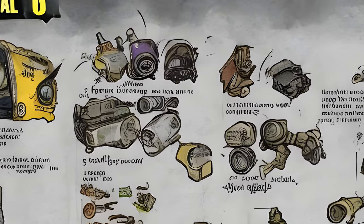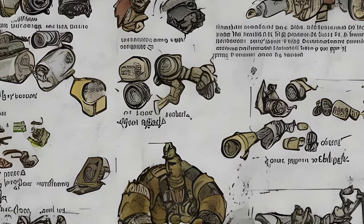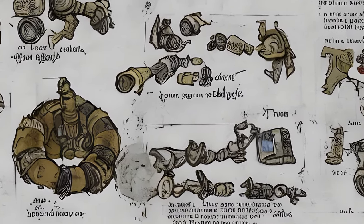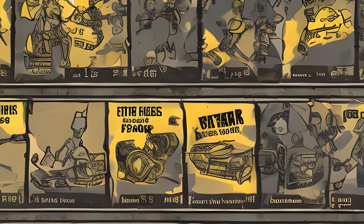If the player entered Nuclear Winter with their Adventure or Survival mode character, they would retain all of their SPECIAL point allocations but lose all of the passive stats that go along with them. The player character had the ability to pick only seven perk cards for a round of Nuclear Winter.